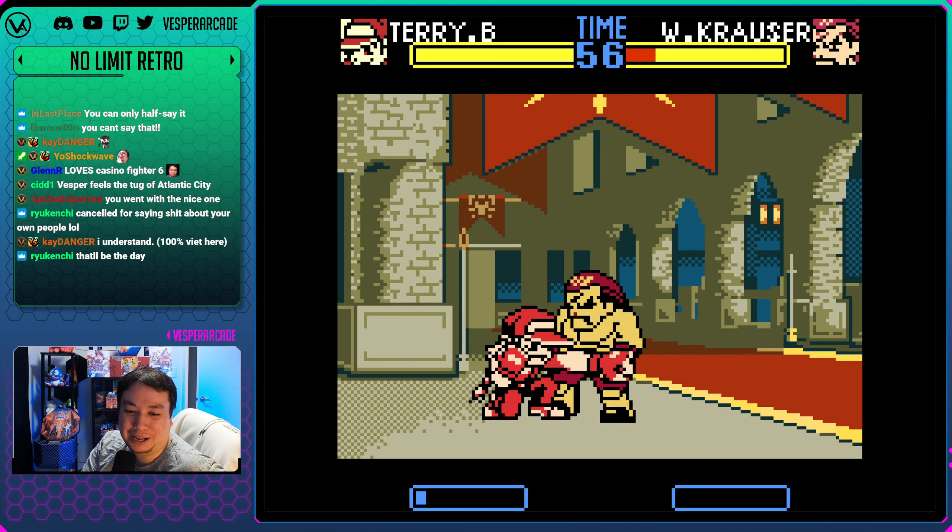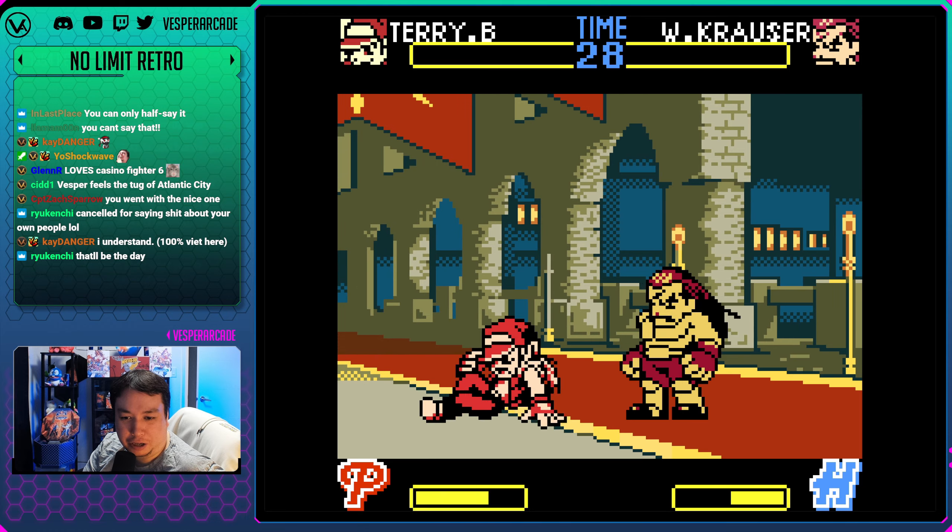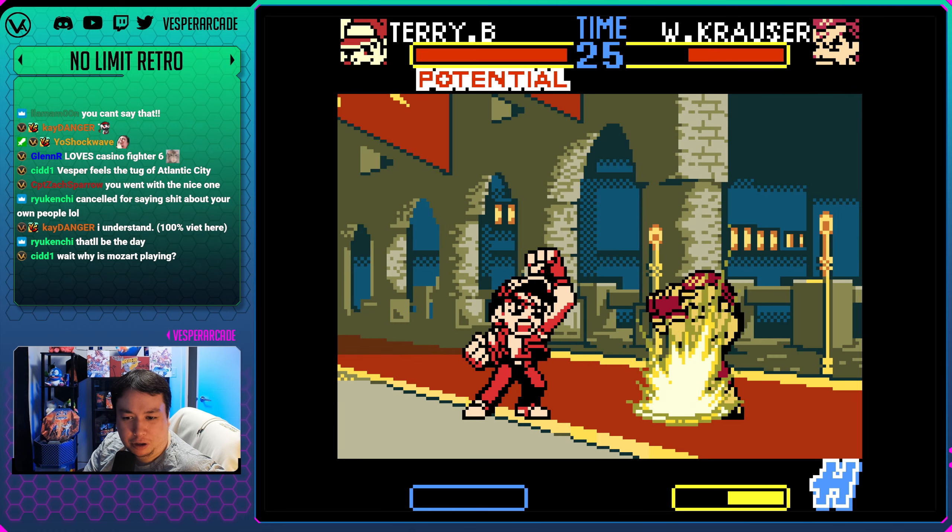He's got a command grab from the air - I can't jump at him! I think it's called Falling Sky. Triple Geyser! It's an aerial command grab. And remember you could whiff it to build meter. Street Fighter is such a mess.